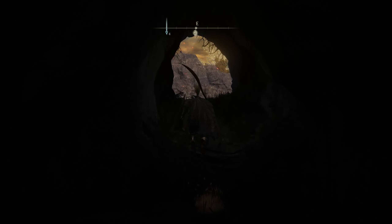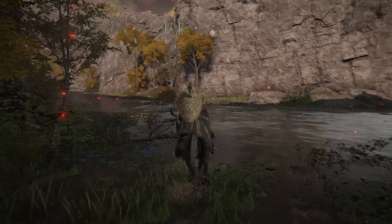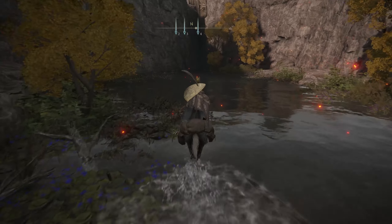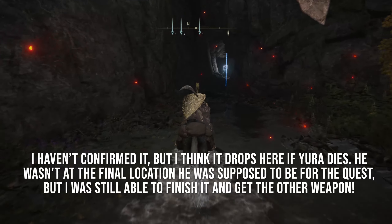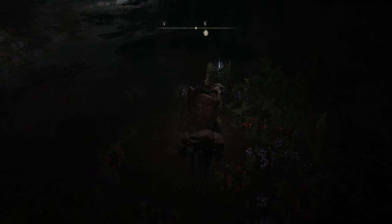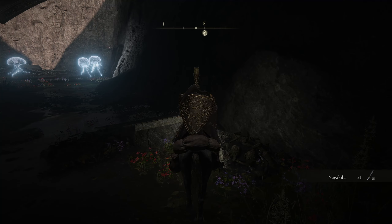I was able to fully complete the entire quest line for Bloody Finger Hunter Yura, but unfortunately he didn't show up in the last fight. You're supposed to fight a certain invader with him and he didn't show up, so he couldn't give me his katana. I just ended up killing the invader and getting her weapon in the drops, which is great, but I ran around like a headless chicken until I finally checked back at his old locations and found the Nagakiba here.